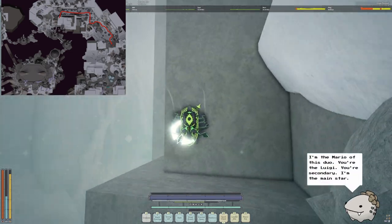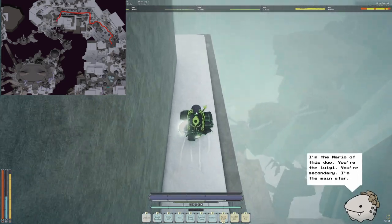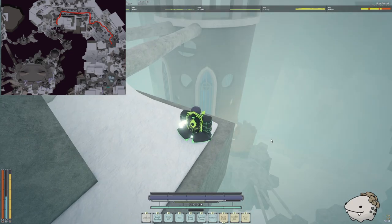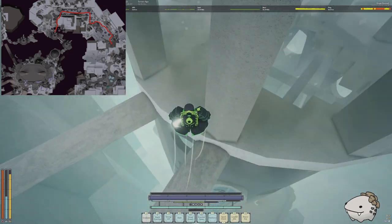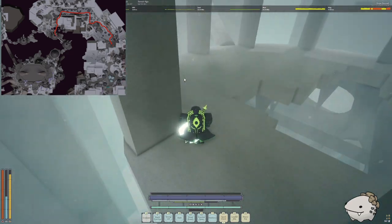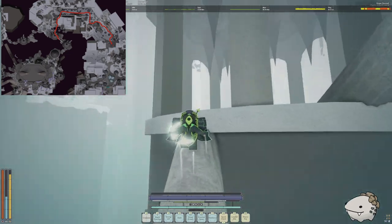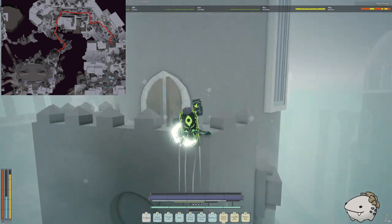Climb up this sloped rock. Usually people go the other way, but it's hard because those ledges are small and you can fall. My path uses this bigger piece of wood — be careful and move as fast as you can. There will be spikes here, but just slide, dash, and climb if needed.